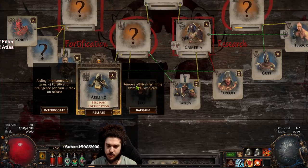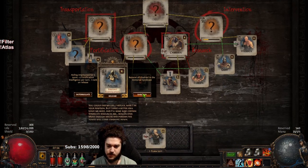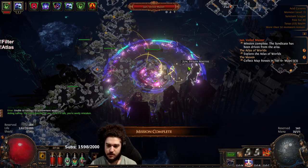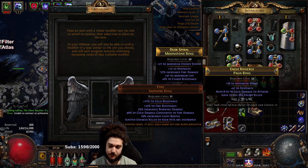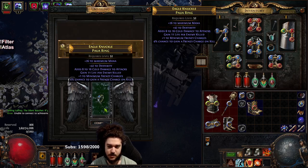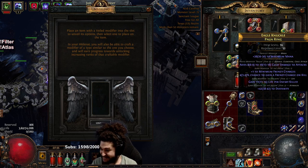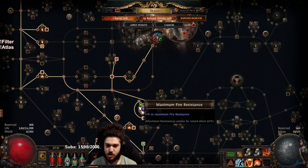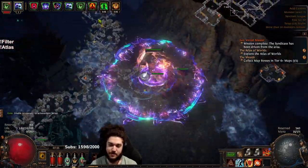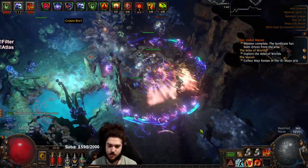Remove all rivalries you typically don't want to do, because when you remove rivalries they're less likely to pop up. So this is an instance where I will not do this and will interrogate instead. This suffix could actually hit minimum frenzy charge — and it hit minimum frenzy! So that's better than what I have because I can craft life on it and now have frenzy charge generation. The 42 dexterity probably also allows me to drop a dex node, so pretty nice. I know it looks like a really bad ring but it's still better than what we have.